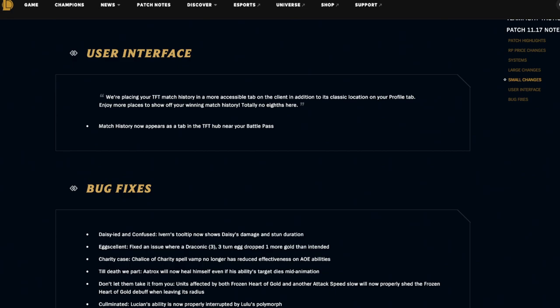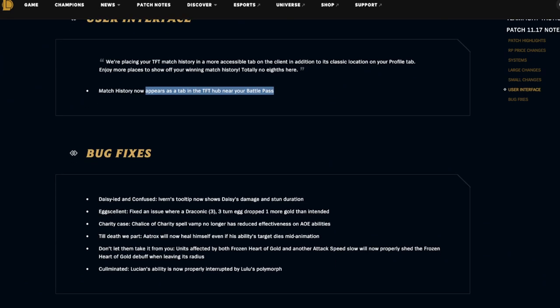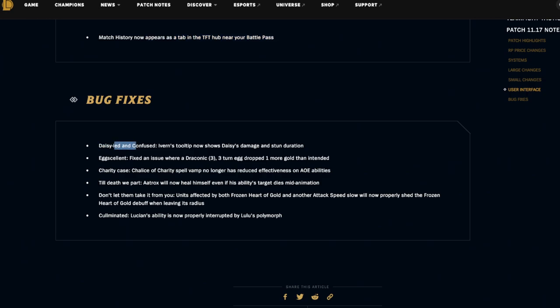Match history now appears as a tab in the TFT hub near your battle pass — they're adding more things to the client relevant to TFT, which is all fine and welcome. For bug fixes: Ivern's tooltip now shows Daisy's damage and stun duration. Fixed an issue where a Draconic 3-3 turn egg dropped one more gold than intended. Chalice of Charity spell vamp no longer has reduced effectiveness on AoE abilities. Aatrox will now heal himself even if his ability dies mid-animation. Units affected by both Frozen Heart of Gold and another attack speed slow will now properly shed the Frozen Heart of Gold debuff when leaving its radius.